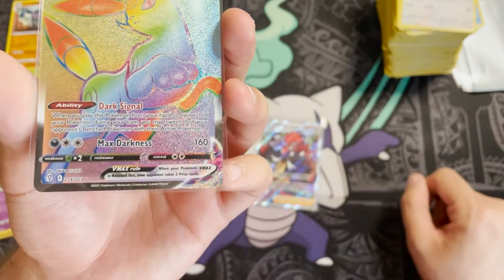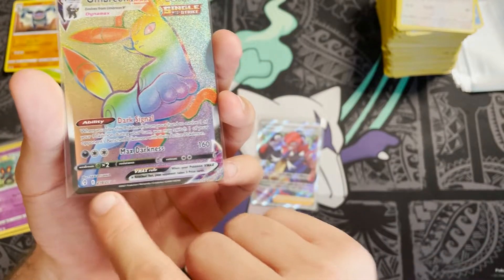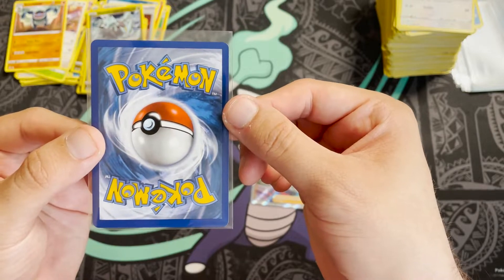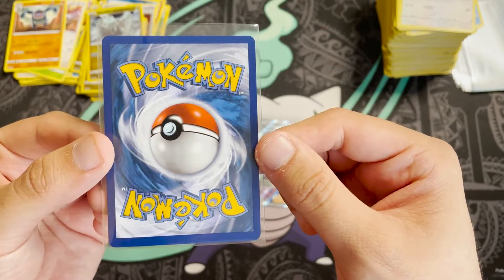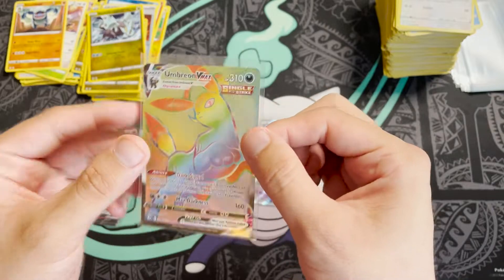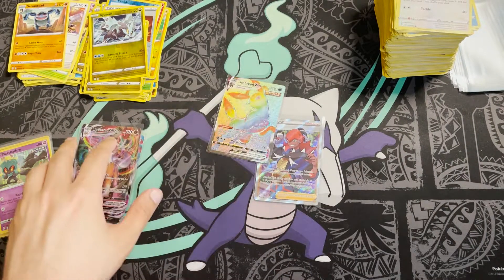The Umbreon VMAX rainbow rare is not the greatest centering — quite bottom heavy compared to the left, which probably means it's thick along the bottom and right, and thin on the left and top. The back is very nice though. To my eye it looks ever so slightly thicker on the bottom and back, so it might just be bottom-to-top that it's bad, which isn't too bad. So there we go — there's our Evolving Skies booster box, the day before release date.